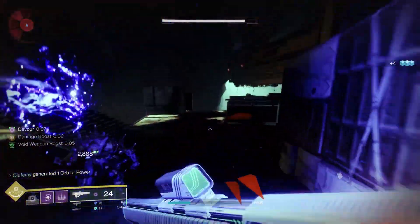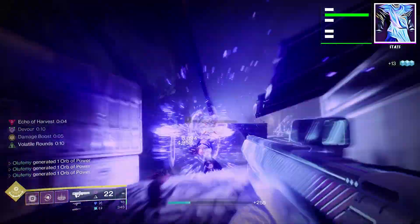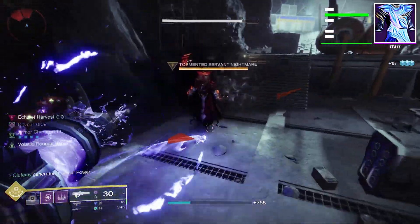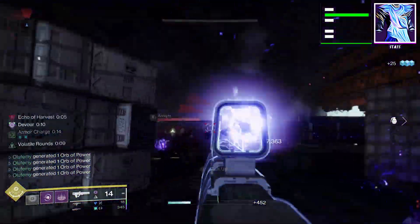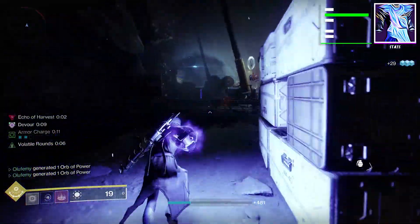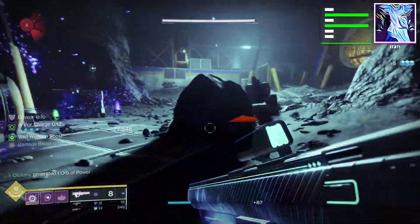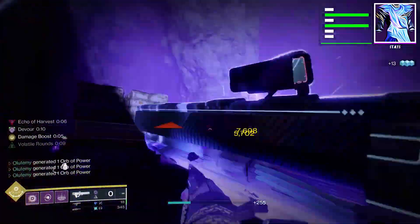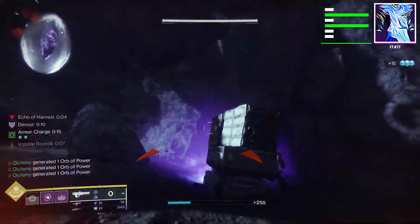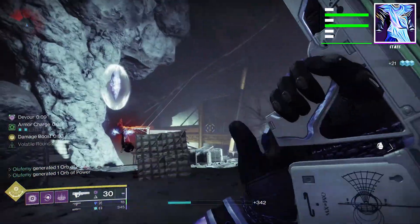Stats for this build are very new-player friendly as you don't need many max stats to make it work. Until Bungie decides to change things, we'll keep using max Resilience for the best survivability. Since we have Devour to take care of all our healing, we don't need to run much Recovery. Our second priority stat will be Discipline so we can get our grenades as quickly as possible to keep Devour up. My suggestion: run max Resilience, put whatever else you can into Discipline, and if you can max both, then throw stats into Recovery.